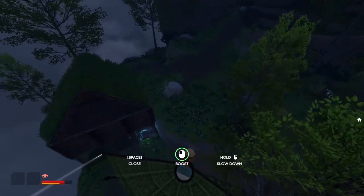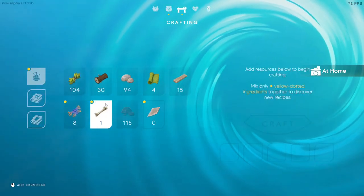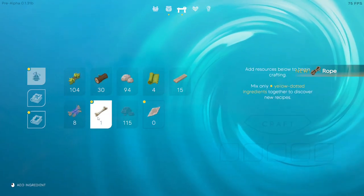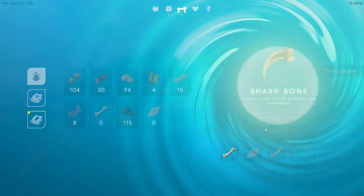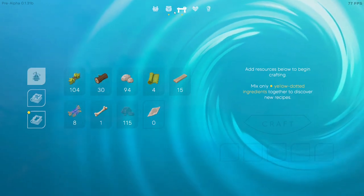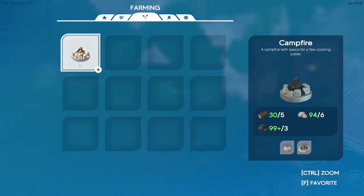Beautiful, beautiful. Alright, so let's see what we can do now. So if we put that in, we can learn rope. And then if we put that in, and that in, and that in - a sharp bone, a resource used for crafting advanced tools and weapons. Beautiful. Now here we have bones and we have coal - campfire! Put it right here by the door.